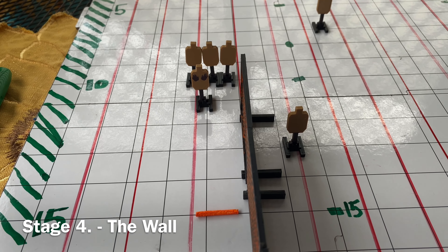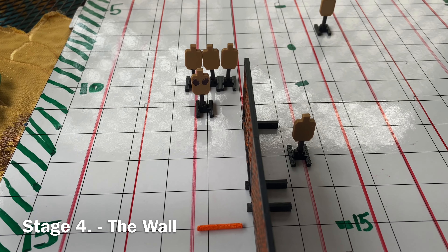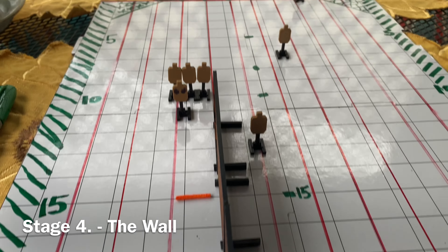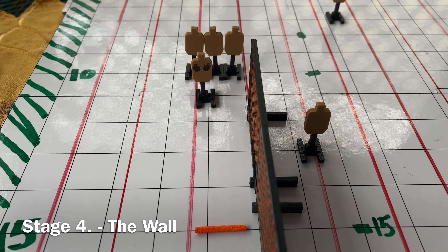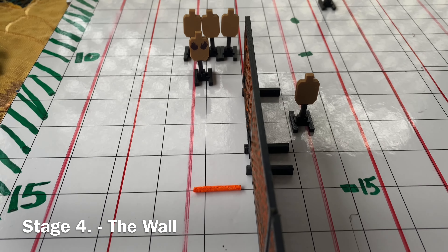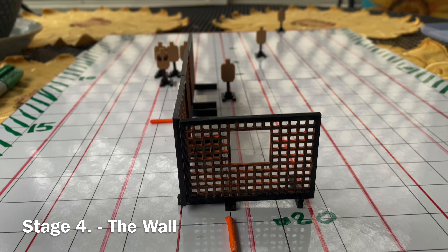This is Stage Four, called 'The Wall.' We start with toes touching at P1 start position, loaded, division capacity, concealment required. It's 18 rounds unlimited; the best three per target are scored, and there are six paper targets. On the start signal, engage the first three targets at equal priority, then move to the next position for three more targets.